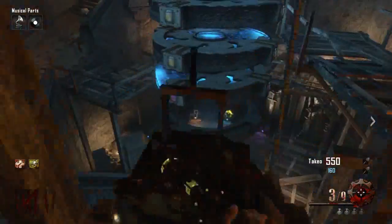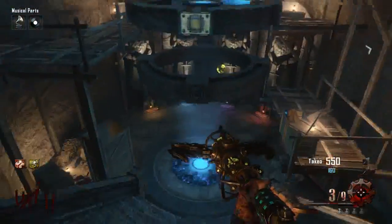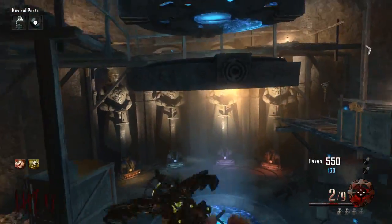Make your way down to Bottom Pack-a-Punch and pull all the levers so that all the colors match up to yellow. Once you've done this, shoot the orb once with your Wind Staff and then make your way back to Agartha.